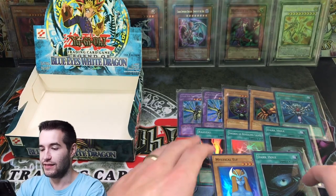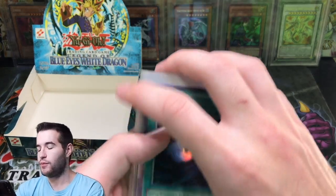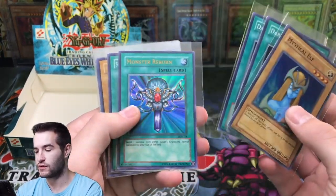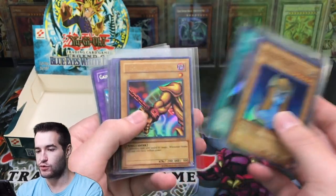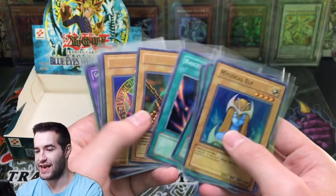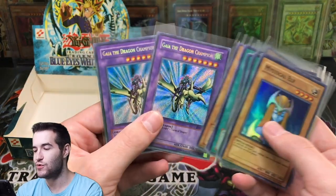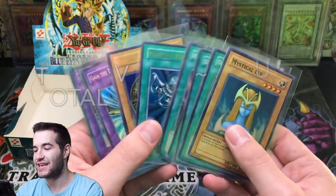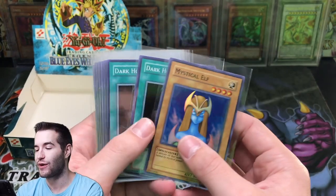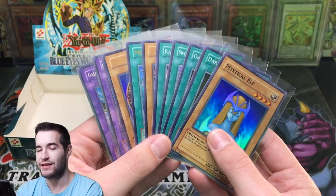We pulled a Mystical Elf, two Dark Holes, Swords of Revealing Light, a Right Arm of the Forbidden One, Raigeki, Dark Magician, Monster Reborn, and two Gaia the Dragon Champions. 10 foils out of 24 packs of LOB — that was pretty crazy. LOB is crazy — we're pulling Dark Magicians every single time it feels like, which is amazing.